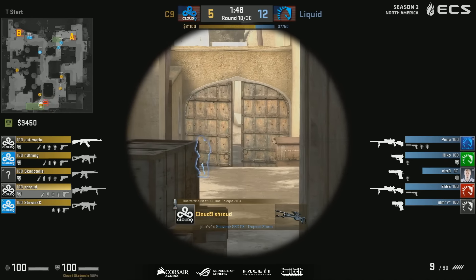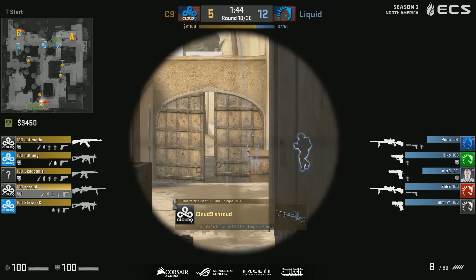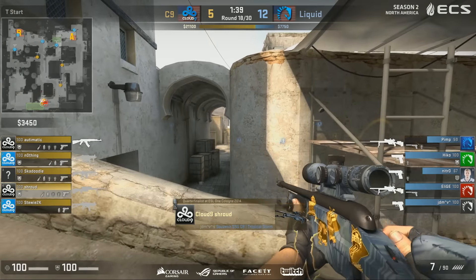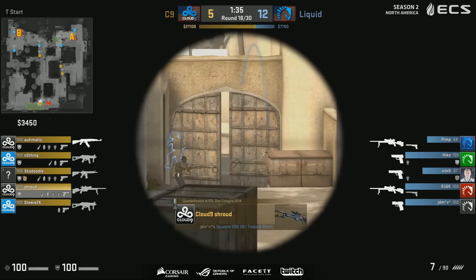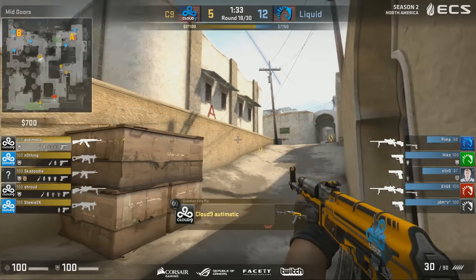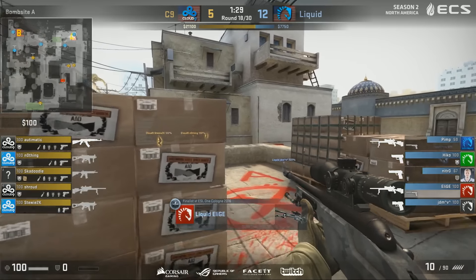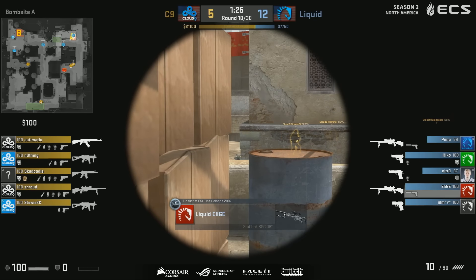There's still a long path to victory, but the situation was dire following that pistol recovery from Elige. But now they find themselves in this situation. Double scouts on the CT side — this is a forced buy for the most part, save for JDM who is holding out for his AWP.